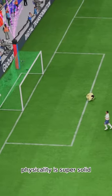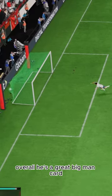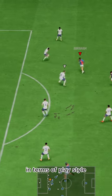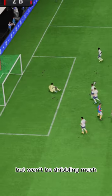Physicality is super solid. The Hawk boost to aggression is nice because he has max strength. Overall, he's a great big man card. Feels just like his previous card in terms of play style. Makes good runs, has great shooting and physicality, but won't be dribbling much.